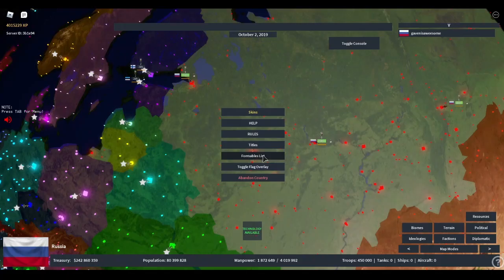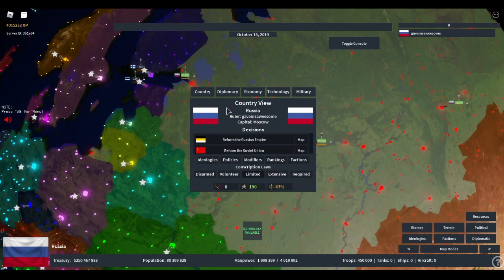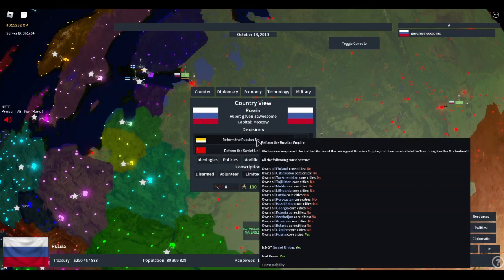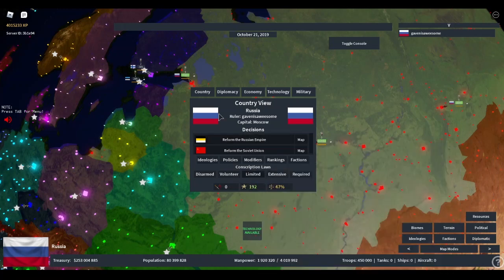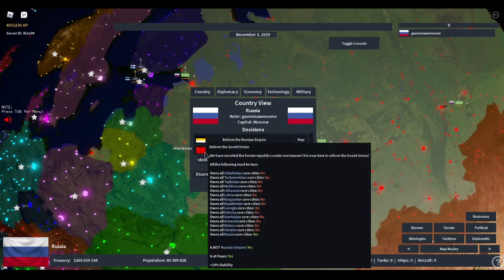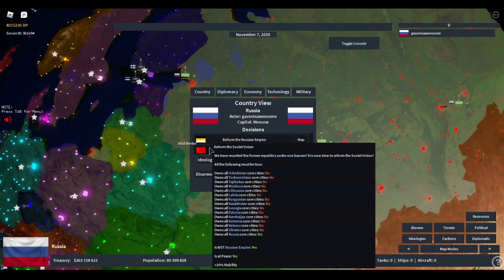There's also an update to the formable list which shows uncompleted, completed, and all formables. Let's head into the country tab. As you can see, the Russian Empire has been added to Russia. It's also color-coded — red is no and green is yes. Formables are now made exclusive, so if you have formed the Soviet Union, you can't form the Russian Empire, and if you're the Russian Empire, you can't form the Soviet Union.